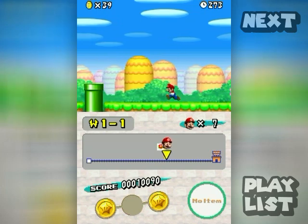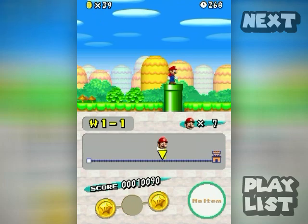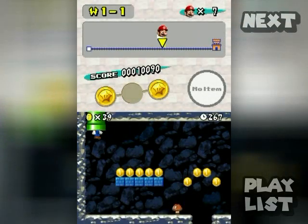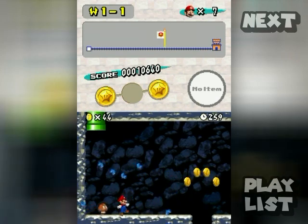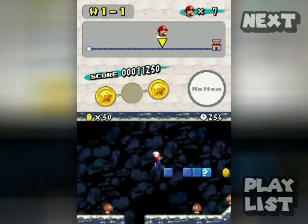Well, I conveniently avoided this pipe when I was destroying everything as Mega Mario. Press down to go inside pipes and you'll go into a super secret underground area with Goombas — maybe it's like a Goomba house with the Goomba family or something.